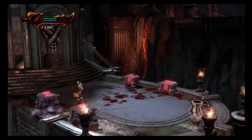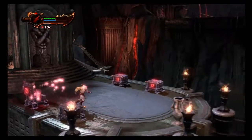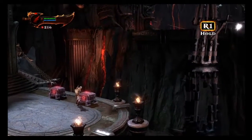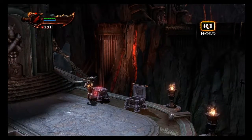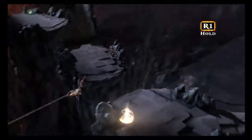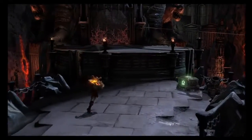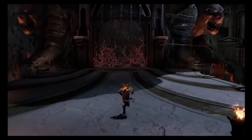We are continuing our journey in the underworld, and right now I just found four orb boxes. I'm destroying stuff so I can get some orbs. These red orbs are very helpful in upgrading your weapons, upgrading your magic, and also upgrading your items. At this point I don't have any items, but eventually I will.